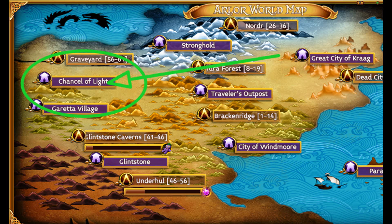In order to spend the balance tokens you'll have to visit the vendor in the Chancel of Light. I'll show you how to get to him now.